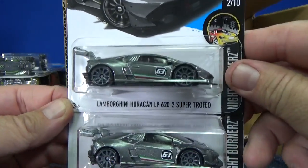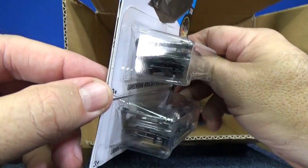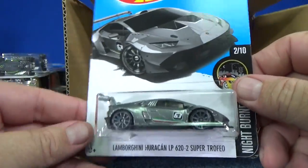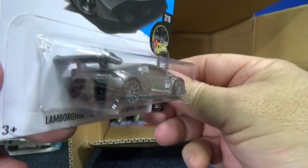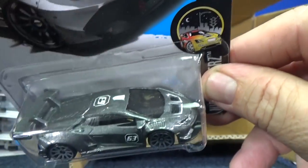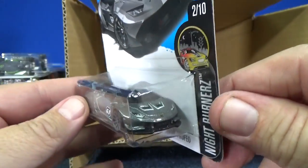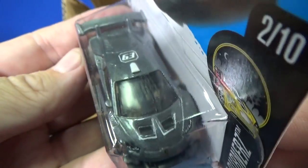So let's get to the Lamborghini Uracan LP 620-2 Super Trofeo. Night Burners — wow, looking good. This one's not going to be good in the loops; look at that low front end, he's going to drag. This is just a show car. Metal wing is part of the body. You have a 63 tampo on top and they also decorated there. 63 on the side, and it does have the Italian color stripes for the Uracan Super Trofeo. Right in the middle you can see the Lamborghini tampo. Got some headlights too — looking good.